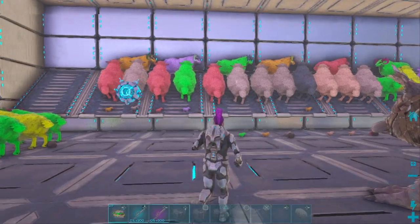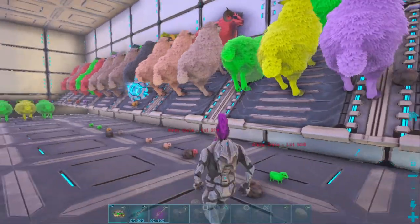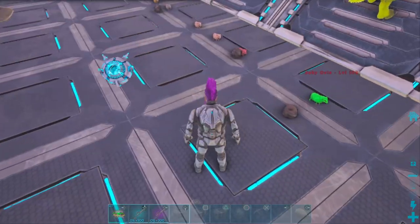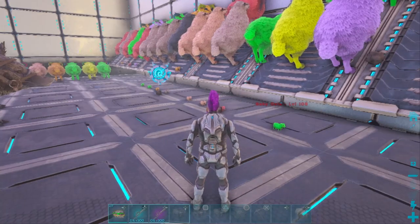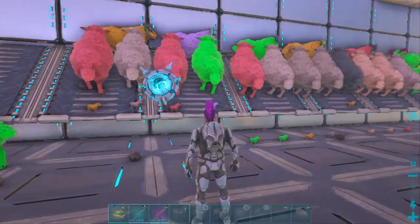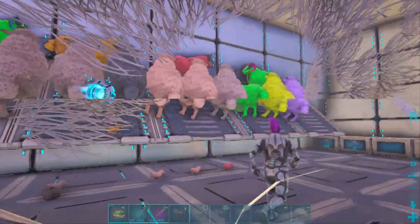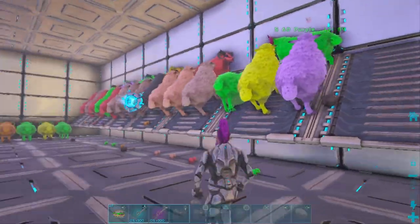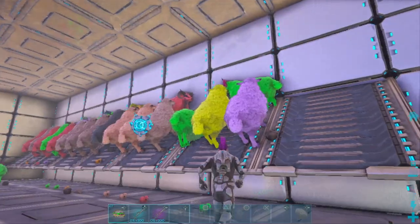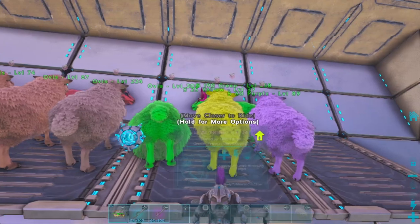As you can see, this is my ovis farming area. They're going to be on ramps because when they're standing on foundations the babies disappear. We want to have males and as many females as we can — right now I'm running about one male per two or three females. I never turn mating off, so you can see this one is already mating.